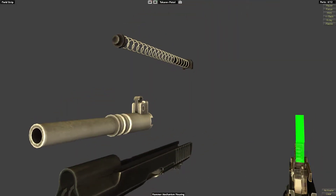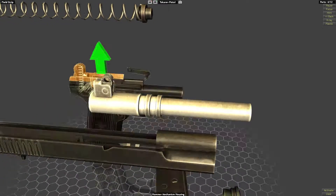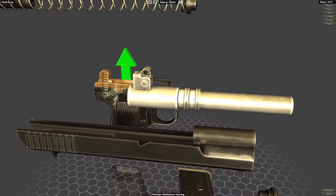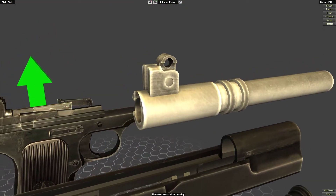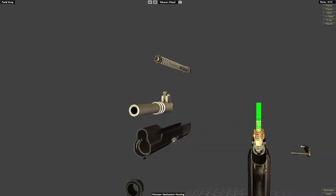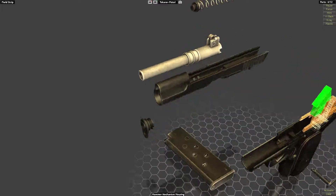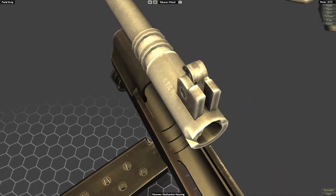This one for some reason has the locking lugs go all the way around the barrel. On the 1911 I believe they're only on the top - honestly I could be wrong. You can see the link, just like a 1911. And the bushing - you can see the profile on the inside of the slide is very similar, and it locks in the same position just in front of the chamber as well.